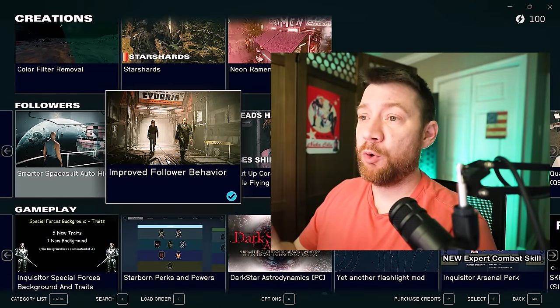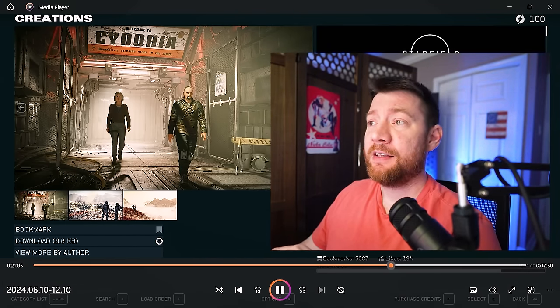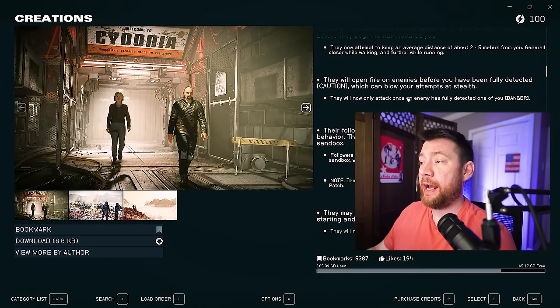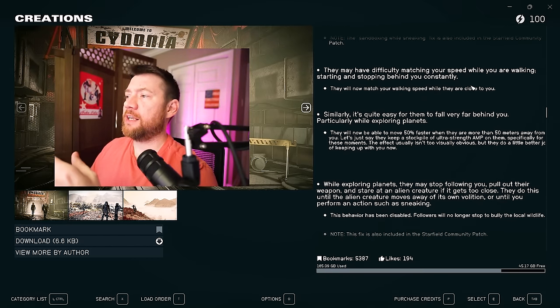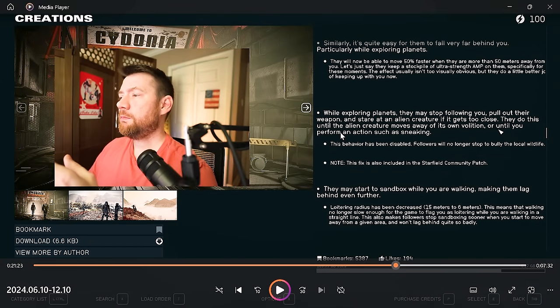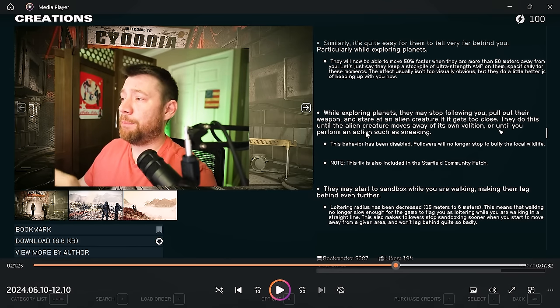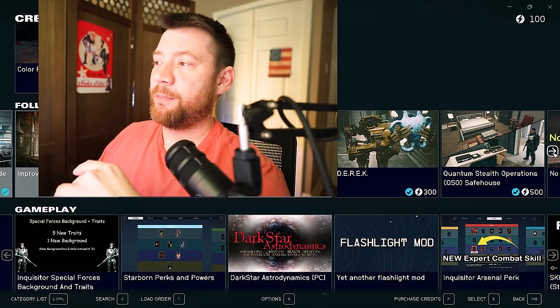Improved Follower Behavior — this improves follower AI so they get in the way less, are less likely to interfere with your combat, and have better overall AI. While sneaking they'll have better AI and match your speed while walking. Previously followers would stop following you, pull out their weapon and stare at alien creatures — this behavior has been disabled. Followers will no longer stop to bully local wildlife. This fix is also included in the Starfield Community Patch, but since it's a singular issue, I'm getting this instead.